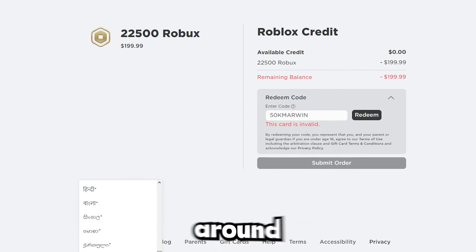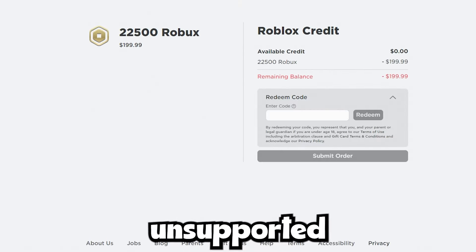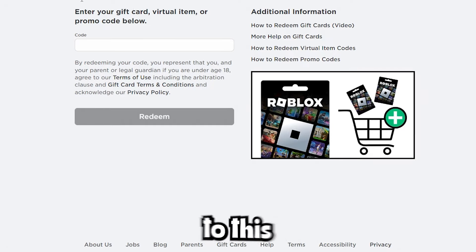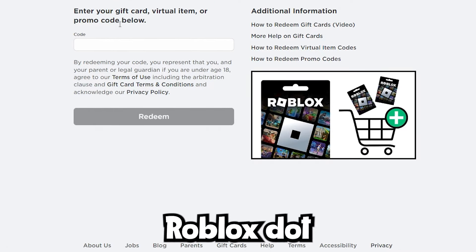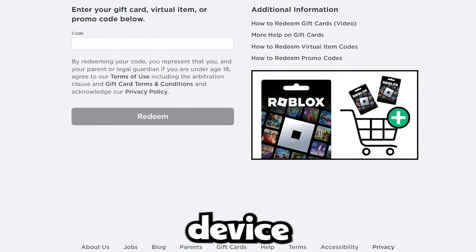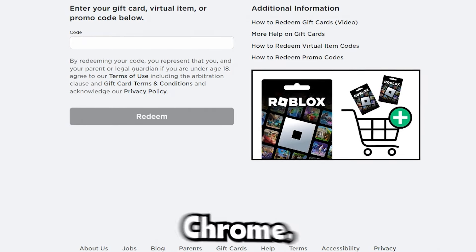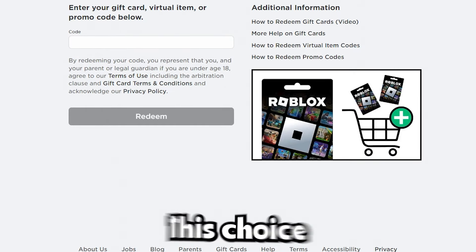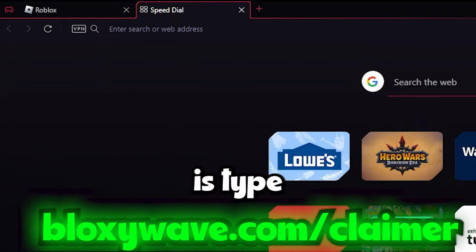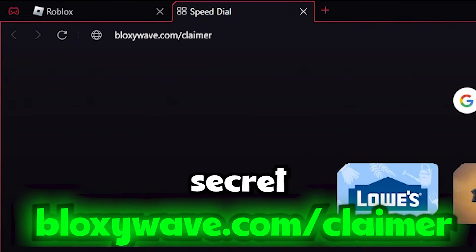Now switch your language back to the unsupported language again — this is where the glitch is actually going to work. Click OK on the unsupported language, then click on the Robux amount and go to Redeem Roblox Code. It'll take you to roblox.com/redeem. This next step works on mobile, PC, tablet, or any device and any browser. Open your browser of choice and type in this website: bloxywave.claimers — this is the secret website to get the Robux.